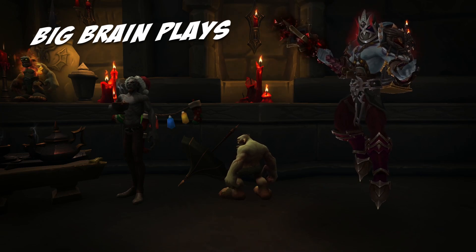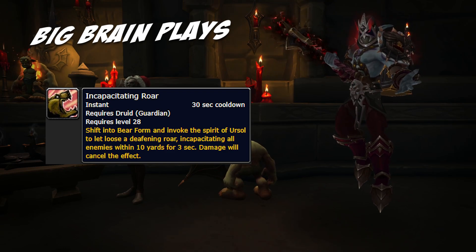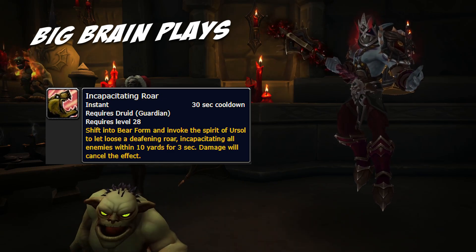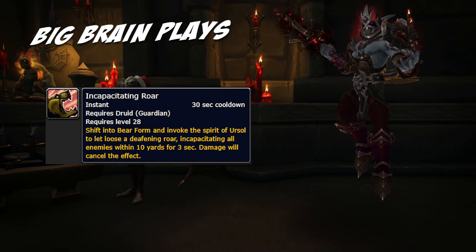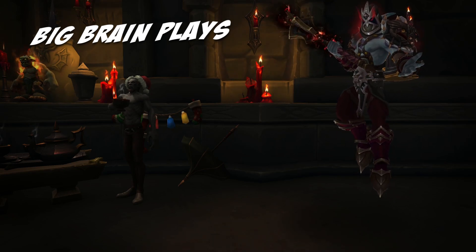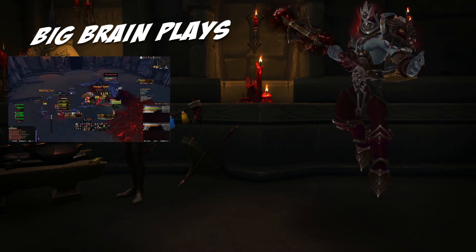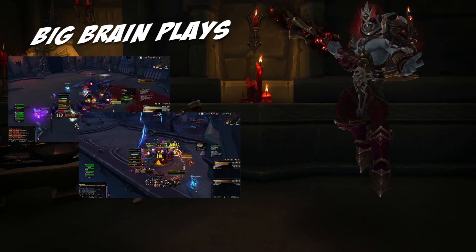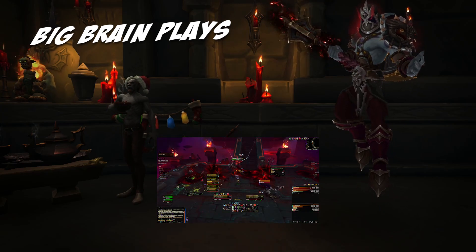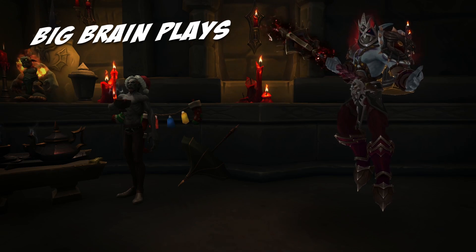The next ability I want to talk about is Incapacitating Roar. Regularly throughout dungeons, you will come across mobs that aren't casters but have abilities that you want to interrupt. These mobs need to be stunned, feared, or hard CC'd to stop these casts. As Guardian Druids, we have one of the most effective AoE interrupts in the game through the use of Incapacitating Roar. Whether interrupting the baby gargoyles on Boss 2 in the Halls of Atonement, disrupting Loyal Beast casts in the same dungeon, or deleting Enrage from raging mobs in De Other Side, Incapacitating Roar is one of your strongest utility abilities that allows Guardian Druids to truly control the pace of nearly every encounter.